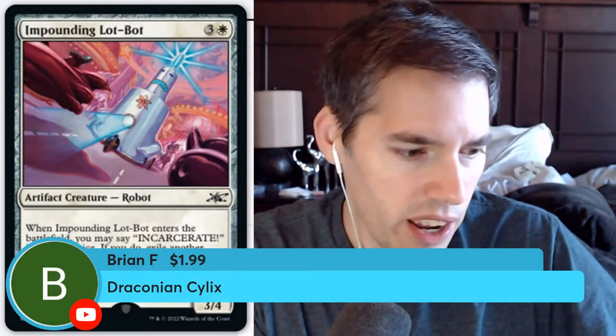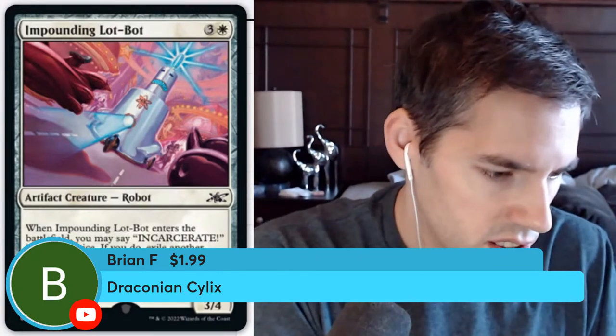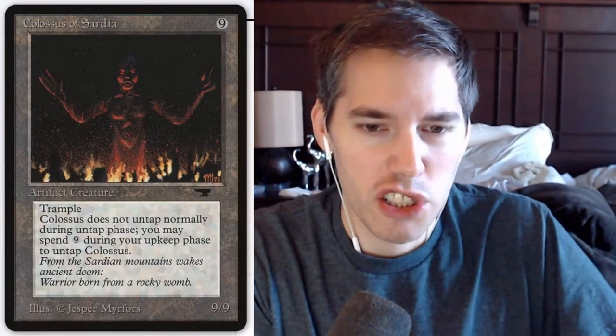Draconian Cylix — three mana artifact. Pay two, tap: discard a card at random from your hand to regenerate target creature. Back then creatures weren't even worth regenerating — just let the thing die. I spent nine mana on the Colossus of Sardia during my upkeep? Forget it, just let it die, I'm not spending more mana on that stupid thing.